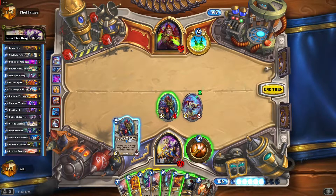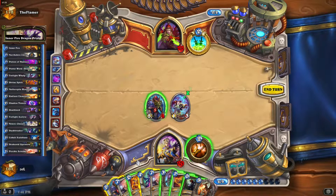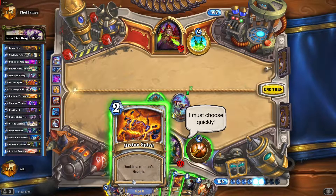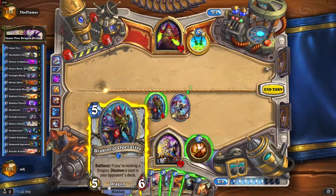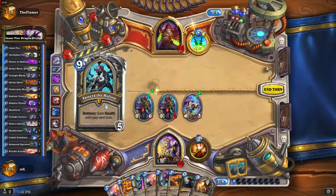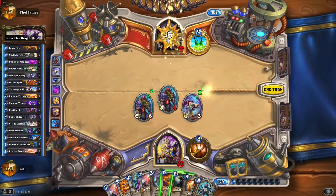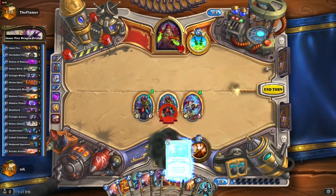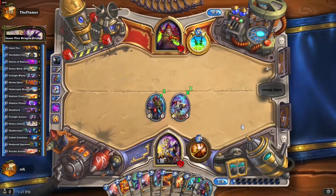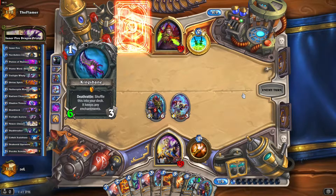I can play the Operative, or I can play Deathlord and boost its health to double. But let that be Plan B — let's see Valeera. I think shadow-stepping this one is the best. With Valeera I can really make things happen now.